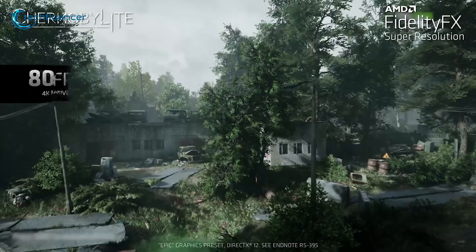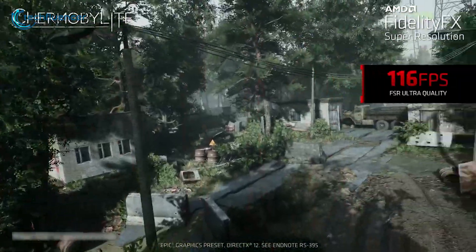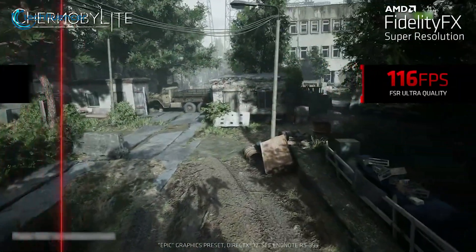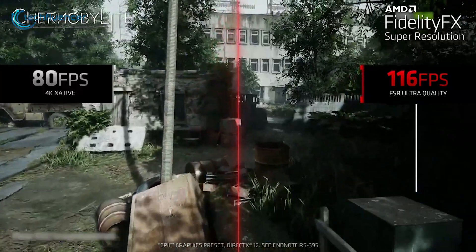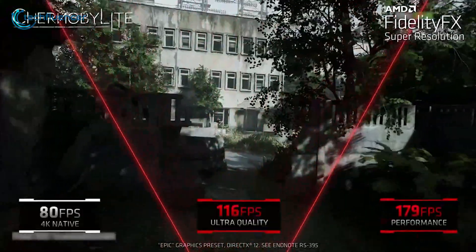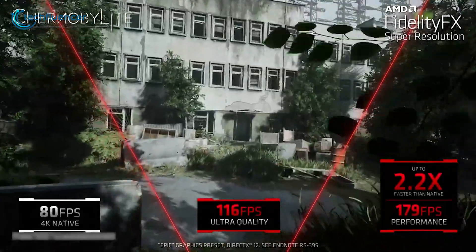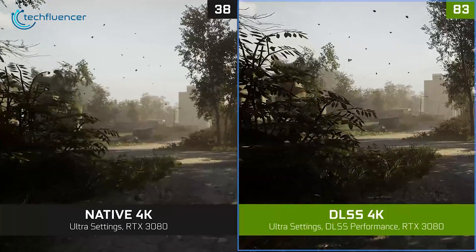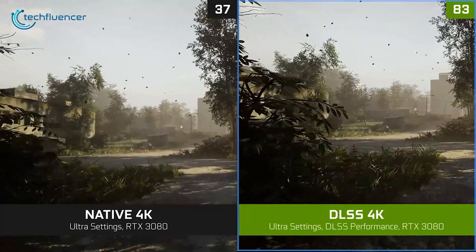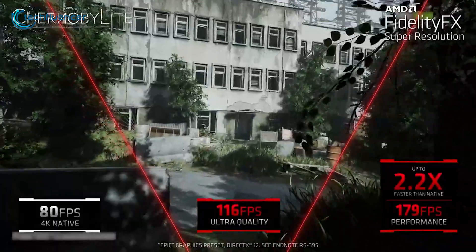Taking a look at Chernobylite, we can see up to 80 FPS on a 4K native resolution while AI upscaling is turned off. FSR Ultra Quality dramatically boosts up the FPS count to up to 116 FPS for a more stabilized gameplay experience. This can be even further increased to up to 179 FPS if you decide to run it in Performance Mode. In terms of DLSS Performance Mode, we are looking at 80-plus frames per second, which in some cases can reach up to 100.